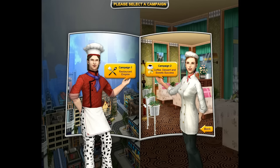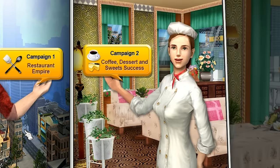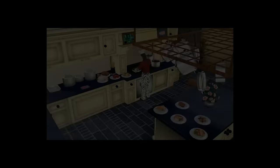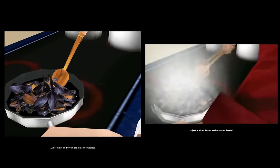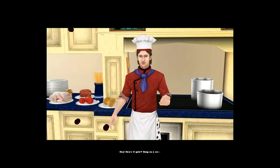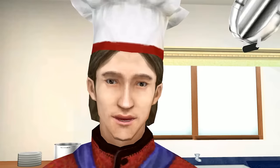There are two campaigns to choose from: the first being Restaurant Empire, and the second being Coffee, Dessert, and Sweets Success. I guess it'd be best to start with the first campaign, even though that pun is hard to pass up. Wait a minute — this is oddly familiar. Yeah, this is the intro to the first game, pretty much frame for frame. The biggest change is the graphics, most notably the chef's face. I guess he got rich enough from his success in the first game to afford some facial reconstruction.